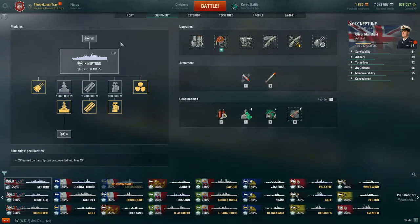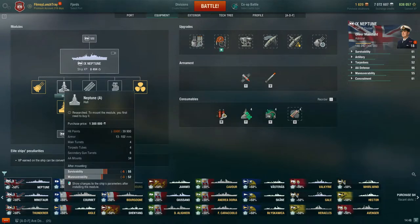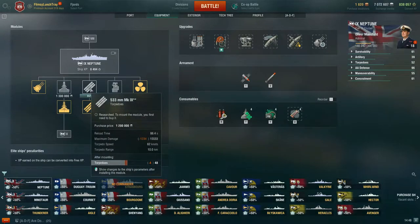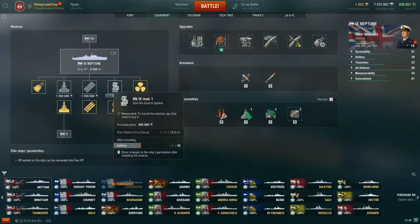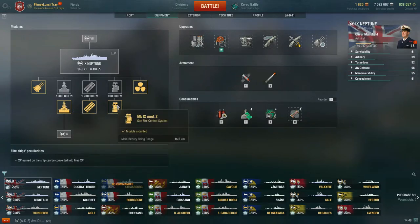Let's look at the upgrades, starting with modules. She's got three modules: the Neptune B-Hull, which increases your health pool and maneuverability; the torpedo upgrade, which gives increased maximum damage; and the gunfire control system upgrade, which takes your range from 15.04 kilometers to 16.5 kilometers. It really wasn't until I got her fully upgraded that I felt I got the most potential out of Neptune.